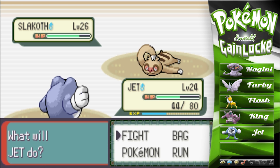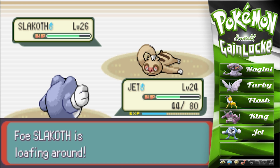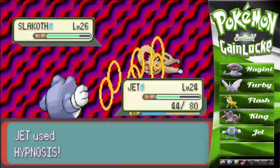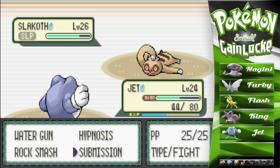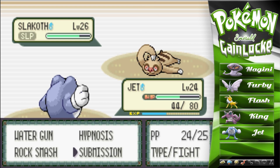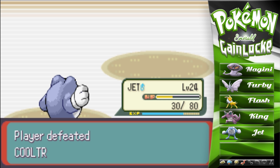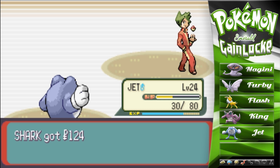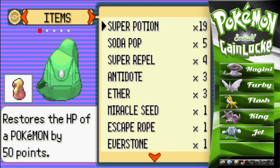It is STAB and now his defense is lower. He goes for Counter — holy shit, that did quite a bit! Let's try to put him to sleep. We missed — of course. He's gonna loaf around, so we kind of blew that. There we go — we put him to sleep. Now let's go for Submission. Attack missed again — Jet needs glasses! Make Slakoth tap out, we kill, and it only does a little to us. Perfect.